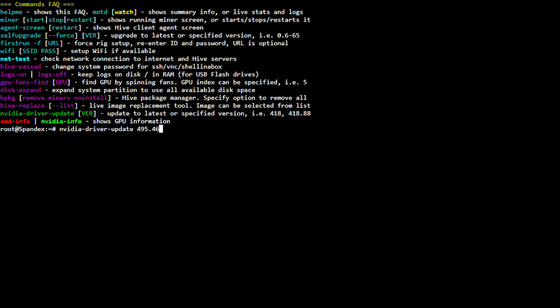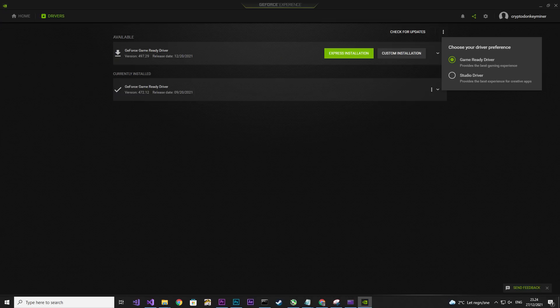I will show you now how you can get it — it's quite easy. Open your shell in the rig or whatever you prefer and type nvidia-driver-update 495.46, then press enter. If you have an SSD it goes pretty fast; if you have a USB 2 drive, expect somewhere between 45 minutes and an hour before it updates. If you are a Windows user, simply open GeForce Experience, click Drivers, then click the three dots and select the Studio driver. Remember to select clean installation when you get the option.